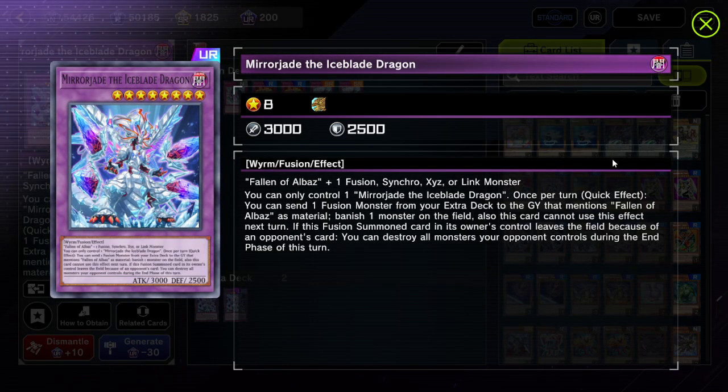This is Mirjade's effect: you can only control one Mirjade the Iceblade Dragon. Once per turn, soft once per turn quick effect — you can send one fusion monster from your extra deck that mentions Fallen of Albaz as material to banish one monster on the field. This card cannot use this effect the next turn, so it's soft once per two turns. Also, if this fusion summoned card leaves the field because of an opponent's card, you can destroy all monsters your opponent controls during the end phase.